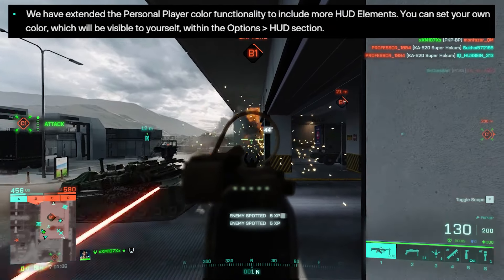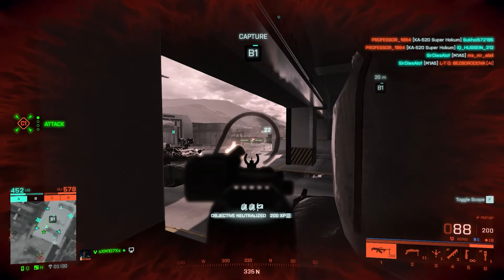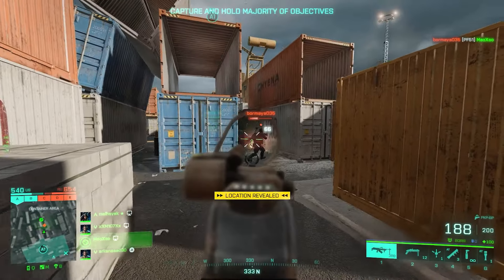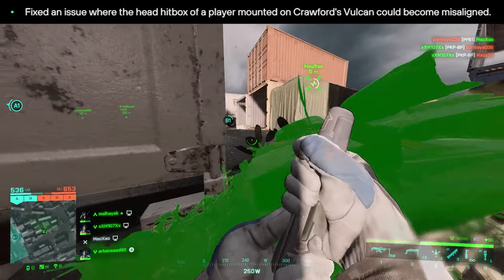They've also extended the personal player color functionality to include more HUD elements. You can set your own color which will be visible to yourself within the HUD section from the options menu — so you can customize your HUD color a bit more. It's not a huge deal, but it's a nice touch.